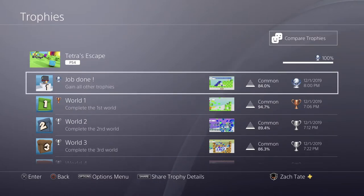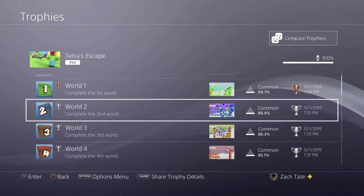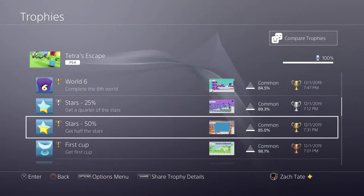It's a decent little puzzle game — I've certainly played worse out there. To get all of the trophies in this game, you are going to get a majority of them just by completing the first six worlds. Just complete the first six worlds and that's going to get you a number of the trophies, then you have to complete all of the stars and the cups.